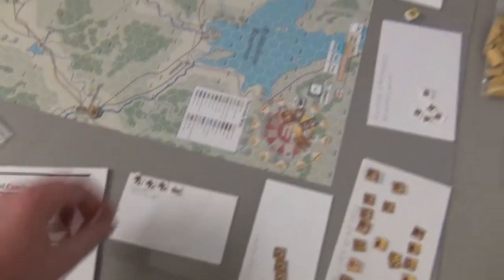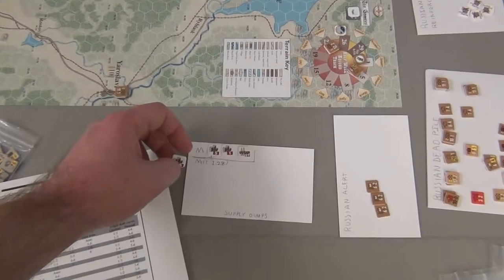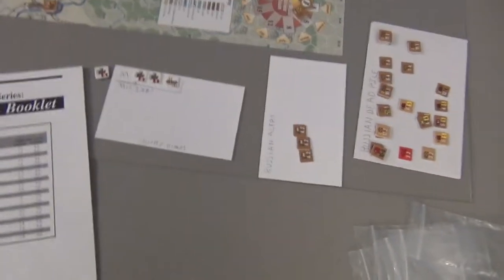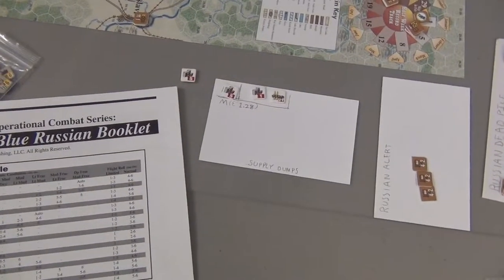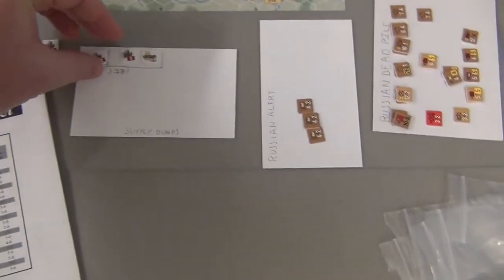I actually have a little token down there that indicates this is a supply dump. It has a letter M, so this is supply dump M. I marked the hex where it was as well. I want to say 7.5 supply points are left.